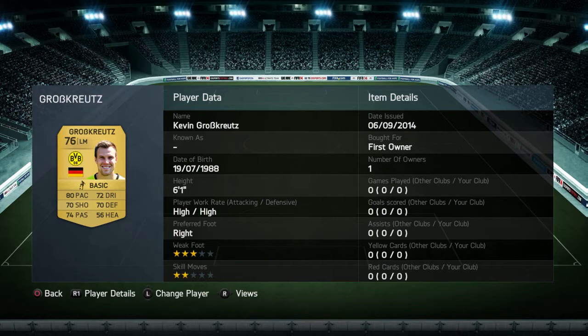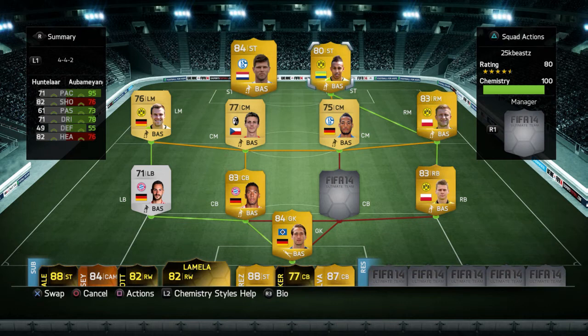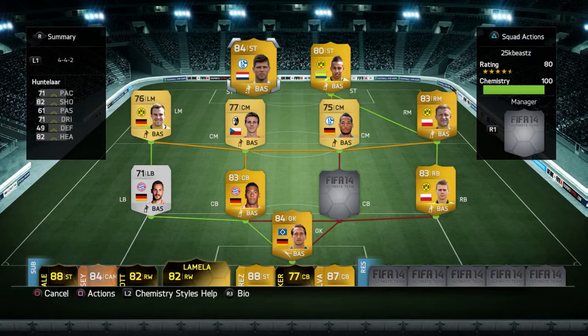Moving on to our strikers, we have Huntelaar and Aubameyang. Aubameyang has 95 pace, 73 passing, 73 dribbling, 55 defending. Huntelaar on the other hand has 71 pace, 82 shooting, 71 dribbling, and 82 heading — he's really athletic and really good.